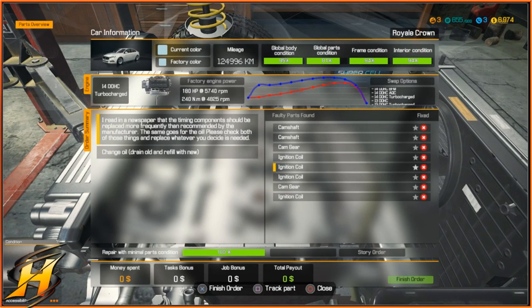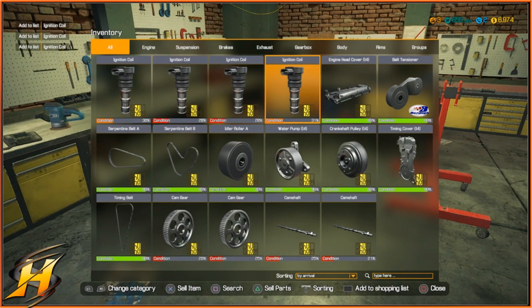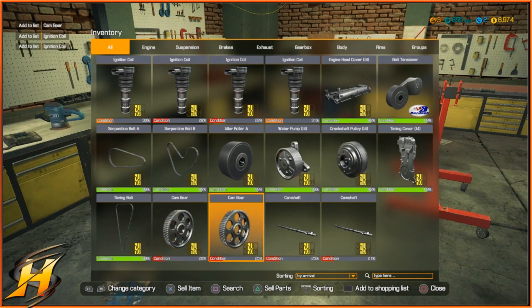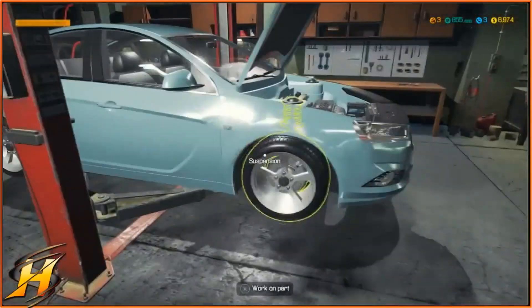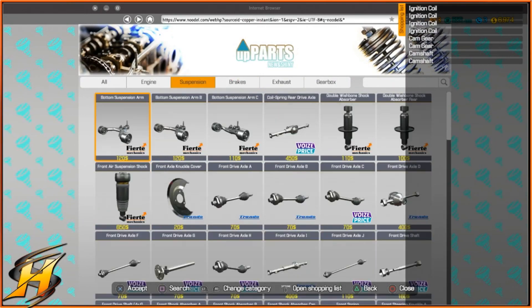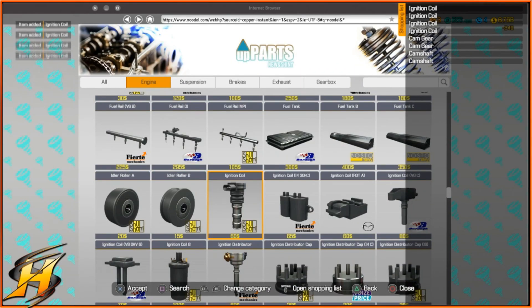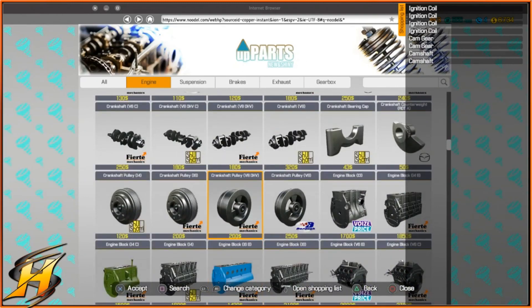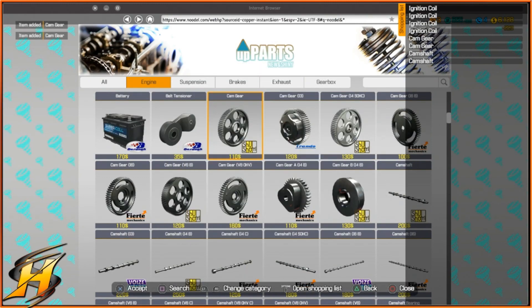That's every single part taken off. So what we need to do is order all of this through. The best way to do this is to highlight everything. If you go into your options menu, you can make a shopping list of all the parts that you need to replace. When you go to the computer and pull up the shopping list on the right-hand side, you'll see all the parts you need — go through the engine, order up the right parts, and then just fit them all to the car. There is a video in the top right-hand corner of how to highlight and make a shopping list.